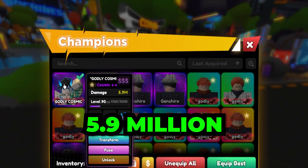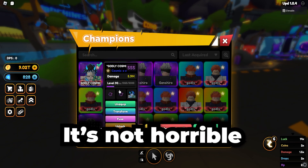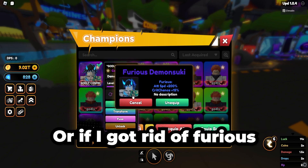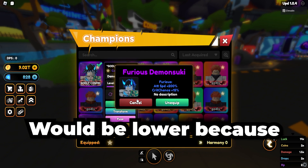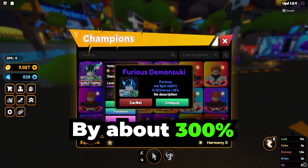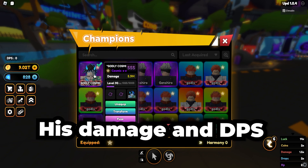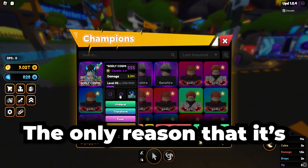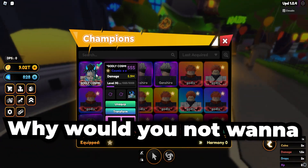Looking at his stats, he has 5.9 million damage, double ascended, with all SSS stats. Overall it's not horrible, but I know that if I put an assassin or giant on instead of black hole his damage would be higher, or if I replaced furious with something like perfection or demonic. However, furious is currently the best stat item because it increases the hit rate by over 300%, so that's why I kept furious. The double black hole is just for the content — if you have such an incredibly rare unit, why not go for the rarest loadout?